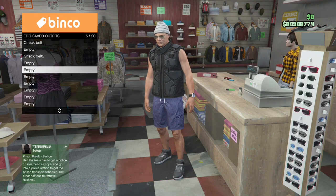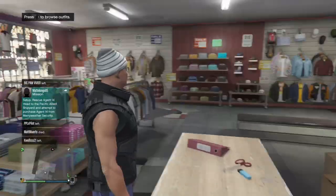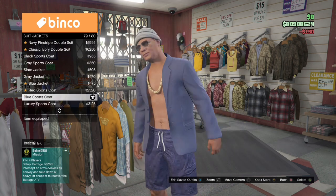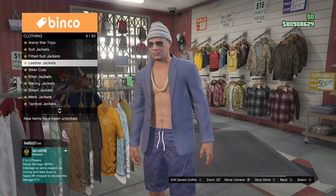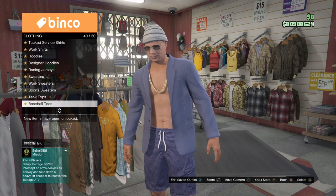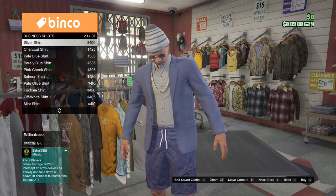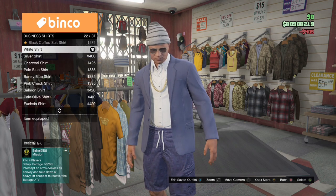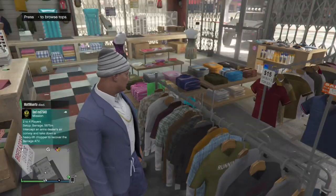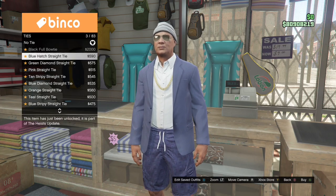Now I'm saving this outfit but I'm leaving an empty space. For my fourth outfit I'm going over to tops, going to suit jackets, and putting on the blue sports coat. Then I'm going to the business shirts and putting on the white business shirt so I can wear a tie.